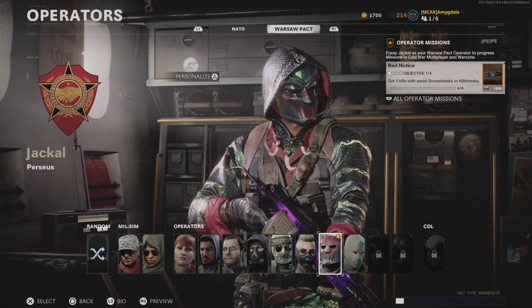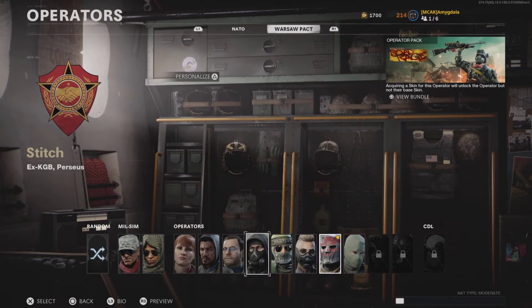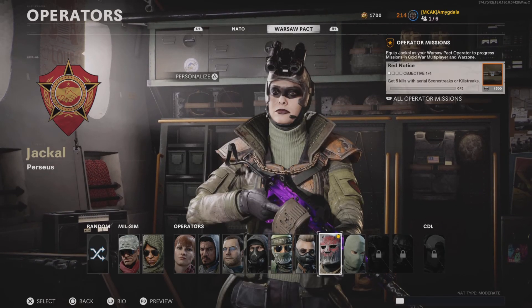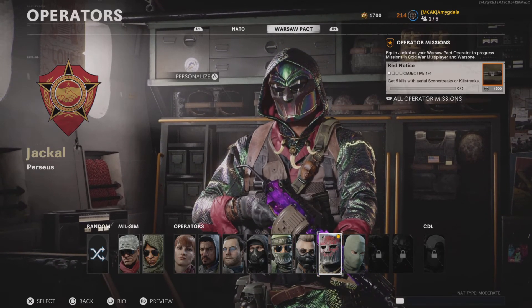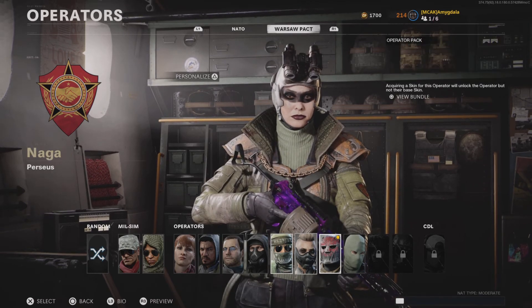Essentially, I've just been focusing on the Tier 100 skins, and this is going to include Stitch, Naga, Wraith, and Jackal — the four Battle Pass characters. I've just been going through and trying to get all of the Tier 100 Operator skin unlocks.